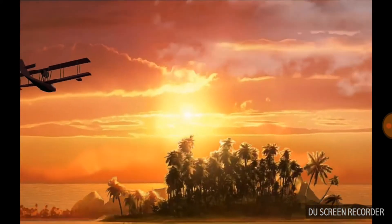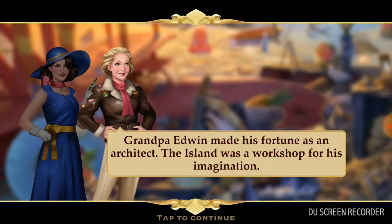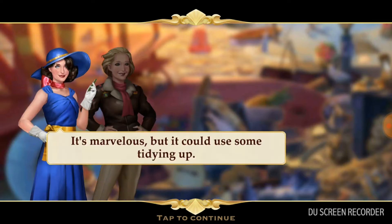Pearl decided to go back home. Grandpa Edwin made his fortune as an architect — the island was a workshop for his imagination. It's marvelous, but it could use some tidying up.